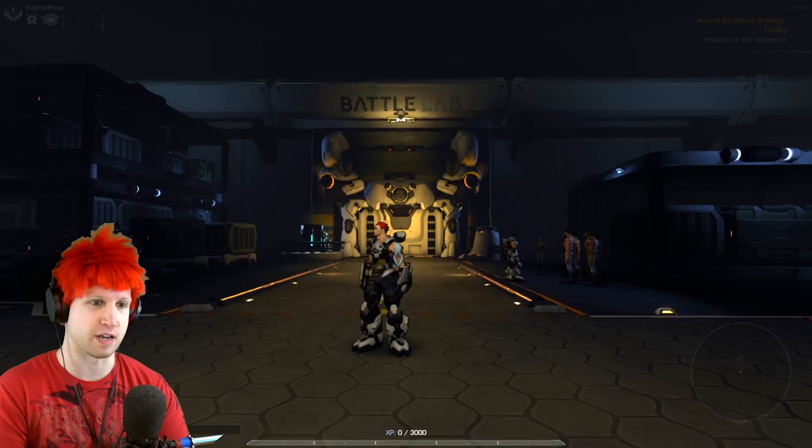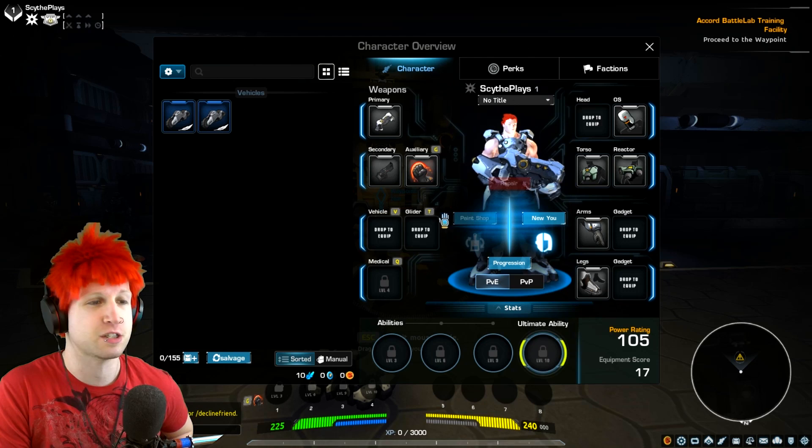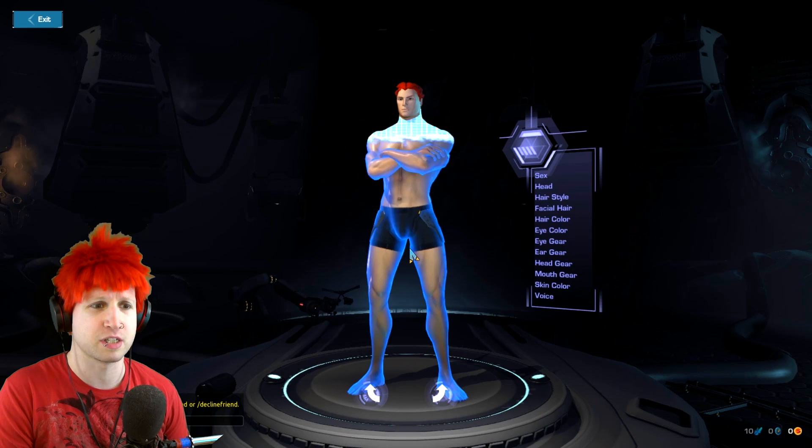Where's the F10? That changes it from the cinematic view. We skipped character customization because at any point in this game you can actually just press P to open up your loadout screen, go to the new use screen, and you can change the way that your character looks at any time that you want, which is absolutely awesome.